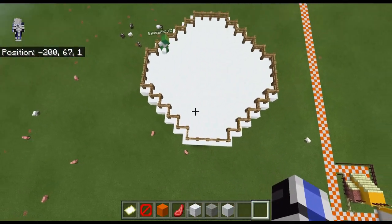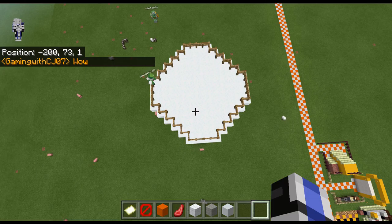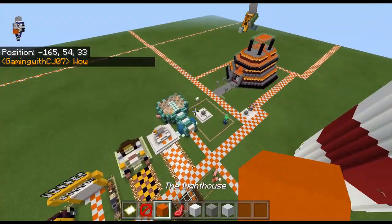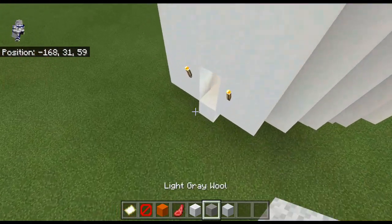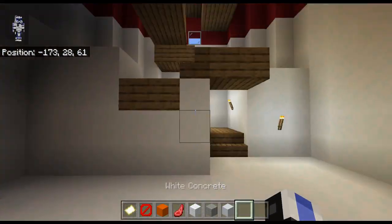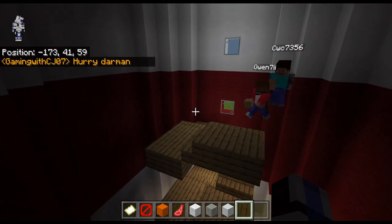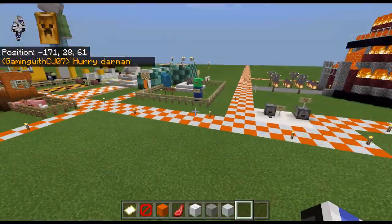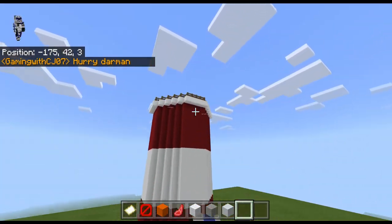It looks like CJ has made the top part here. Wow — the epic concrete that says 'the lighthouse'! CJ is making the staircase all the way up, going very quickly. Darman is very slow from my experience — that's your choice to take Darman.